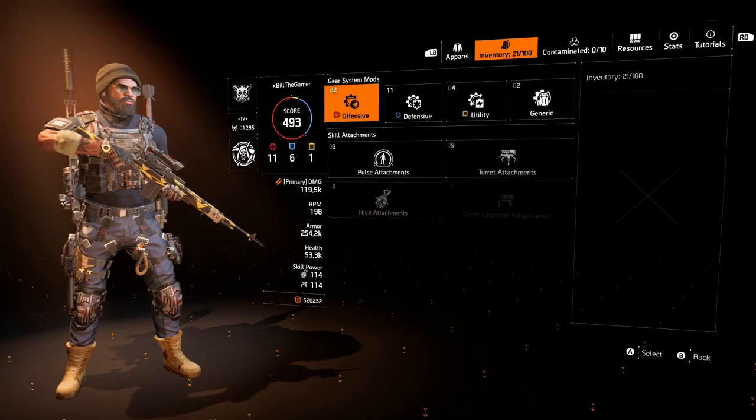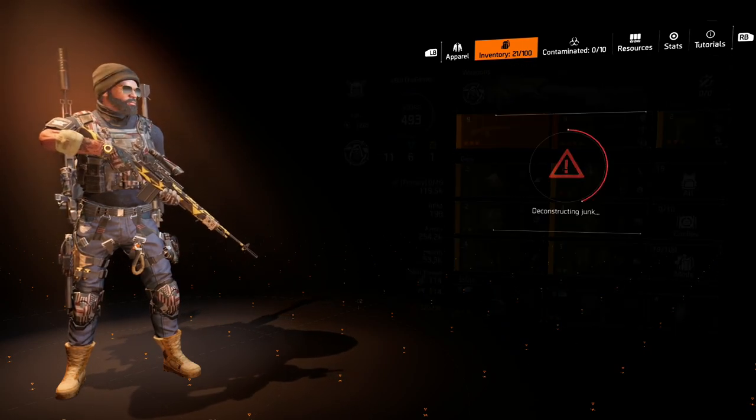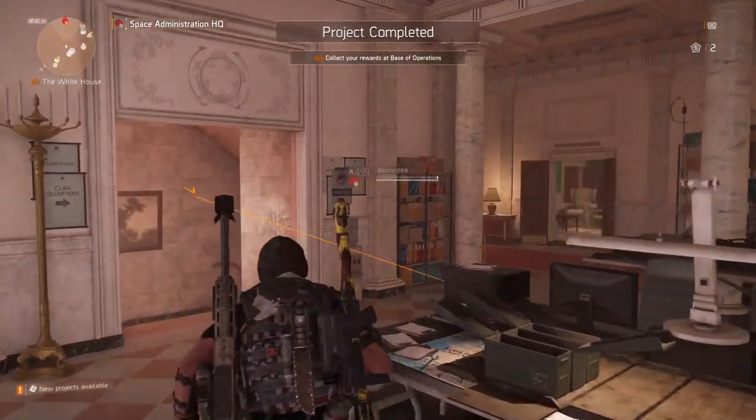Most exotics in the game follow the same pattern of relating to the description of that piece of gear. Using the Nemesis as an example, there's a piece of writing from Puck. Puck is the first boss you can find in the main mission, Grand Washington Hotel.